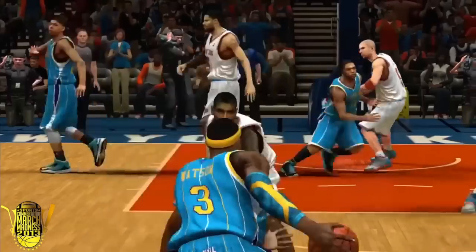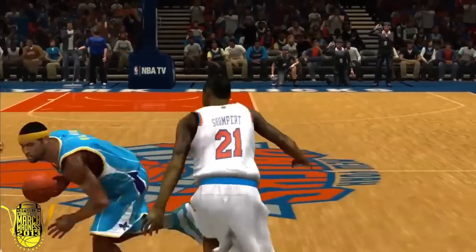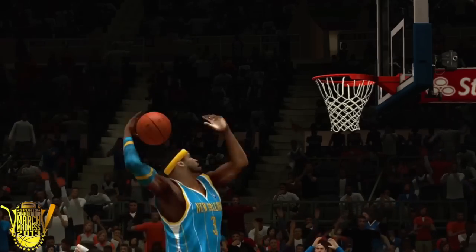We start the game off with a one-hand dunk getting past Damon Shumpert, who's a really good defender, but I hit him with the hesitation move, got past him, got the one-hand tomahawk.